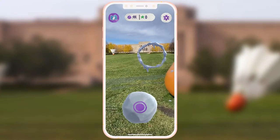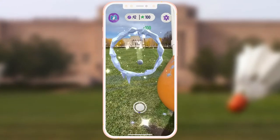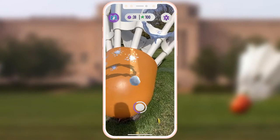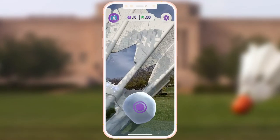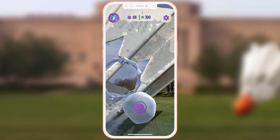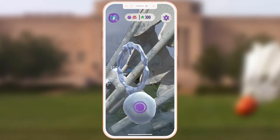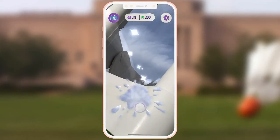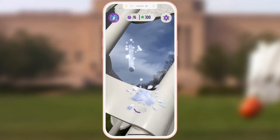Now let's talk about meshing. Lightship's meshing tools allow for realistic shadow placement, collisions, occlusion, and more. You can actually see the mesh detection in action here, detecting objects in depth in real time as my camera moves around the scene. And the accuracy is incredible, even on semi-complex structures.